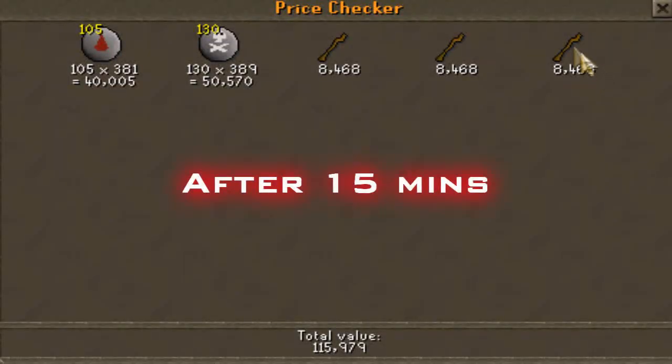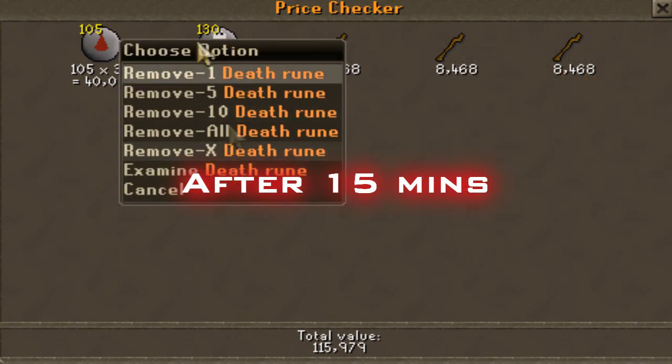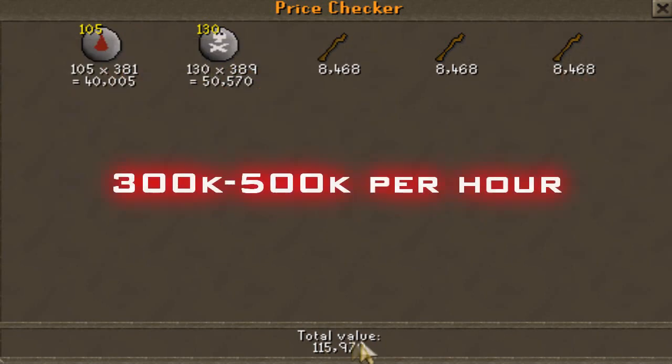After 15 minutes I got 115k — I was a little lucky and unlucky at the same time I suppose. It's 300k to 500k cash per hour, depending on your level, so it will vary.